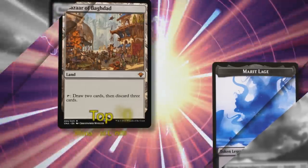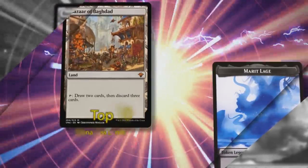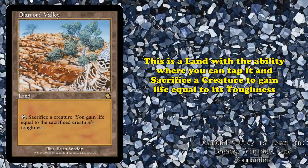Today, however, we'll be looking at the exceptions to the rule as we look at the best lands that do not have mana abilities. Starting us off at number 10, we have Diamond Valley.